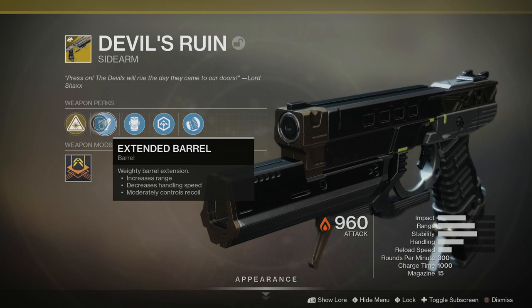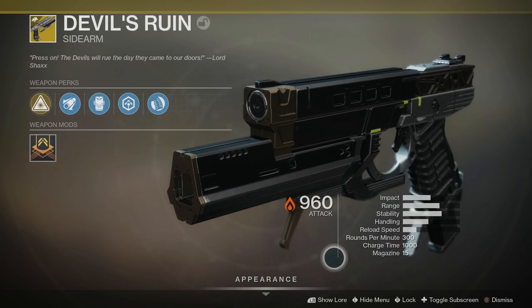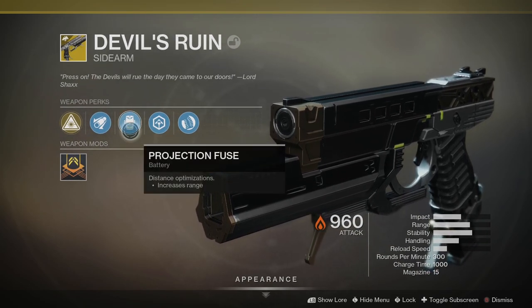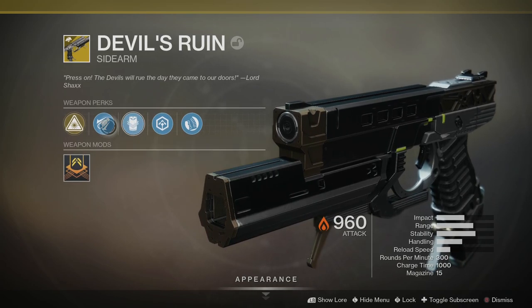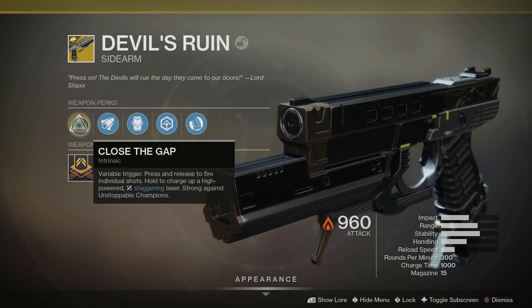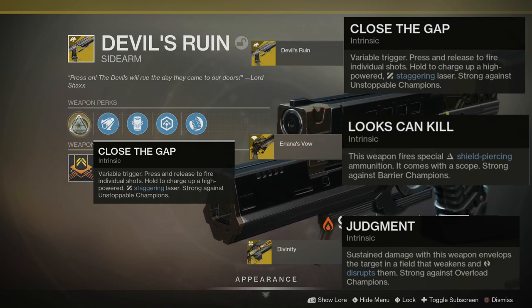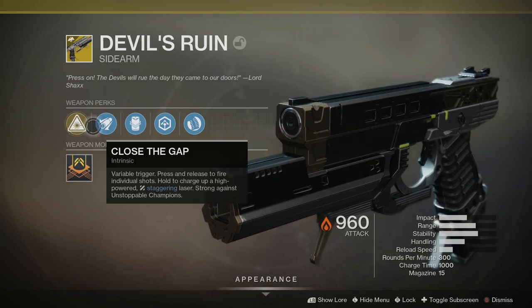It has extended barrel and projection fuse — this is a battery. That's because its second fire mode has a charge time of 1,000, and that mode actually hits further at extended ranges, which I believe is where this battery perk kicks in. Its intrinsic perk is Close the Gap — Variable Trigger: press and release to fire individual shots, hold to charge a high-powered staggering laser. Strong against Unstoppable Champions. This adds to our champion exotic list: Devil's Ruin for Unstoppable, Ariana's Vow for Barrier, and Divinity for Overload Champions.